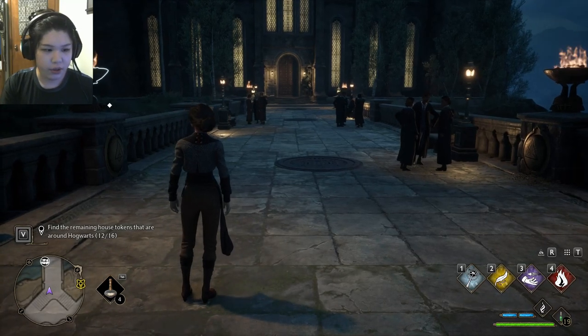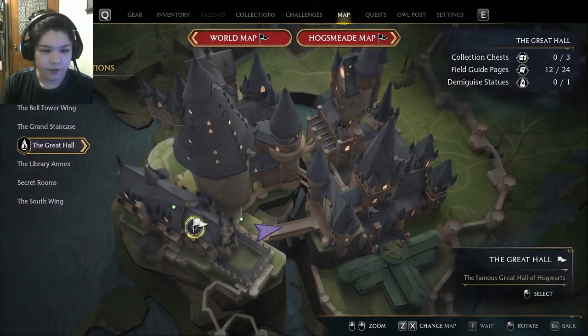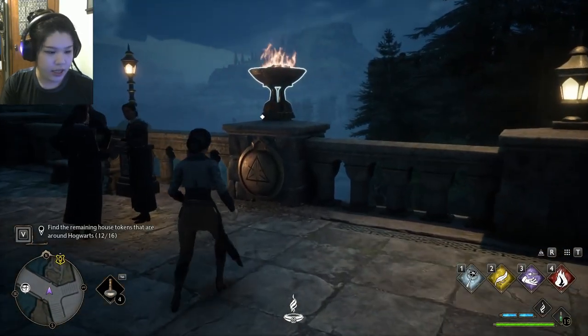You read the title, you know what we're doing. First things first, you're going to go to this bridge here. The fastest place via floo powder is the Viaduct Courtyard. The next thing you're going to need is Incendio.